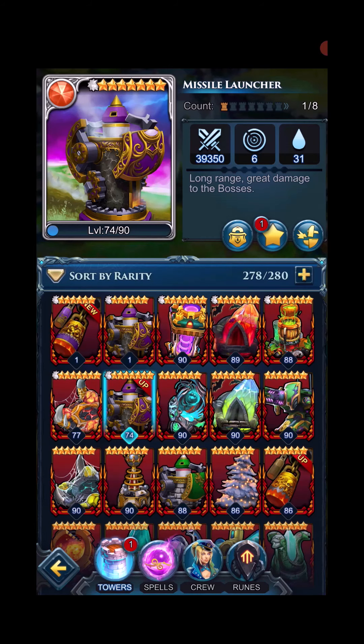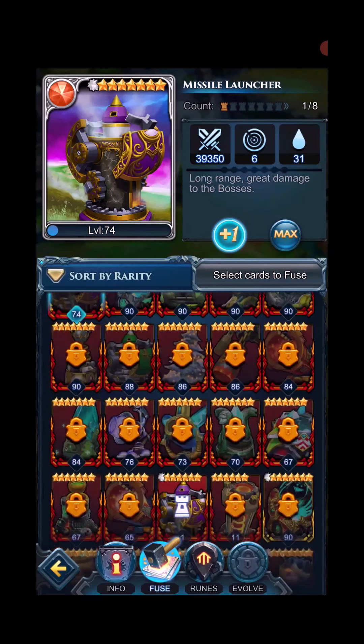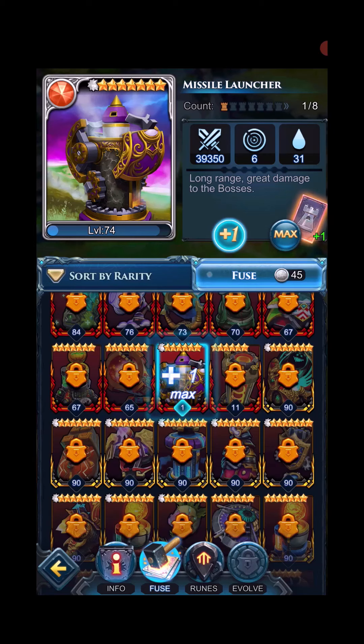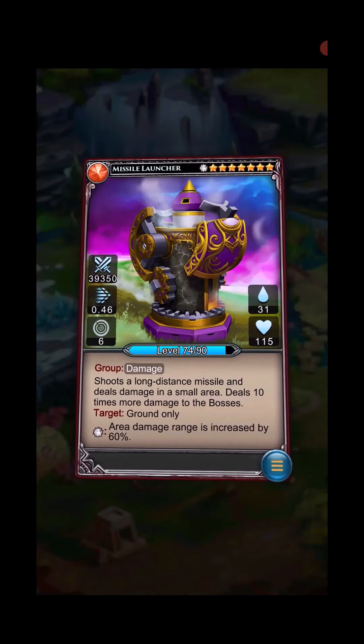And so now we have two of these — funny enough. That's just wasted five thousand silver. I will spam the chat — why not? And if you do that by mistake, you can of course go in here and click that and get the extra one created.